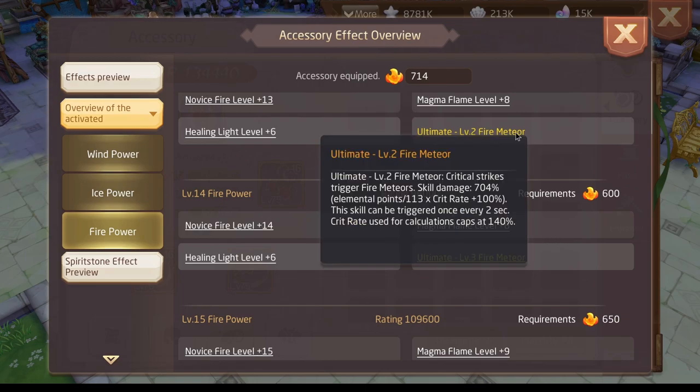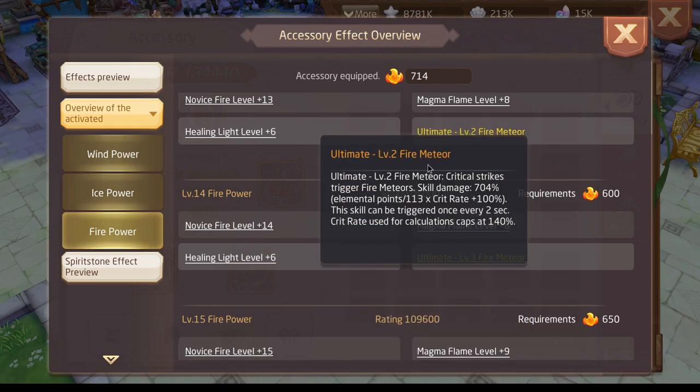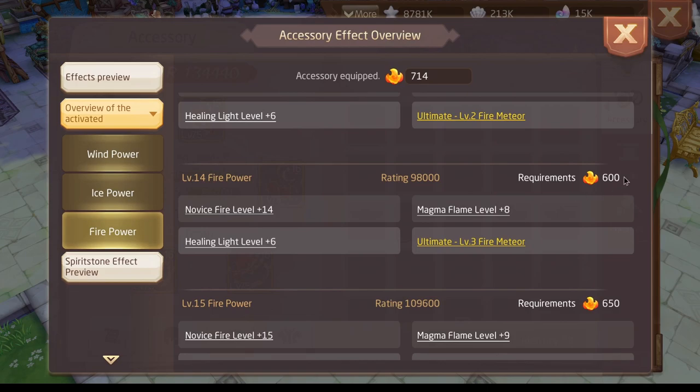The damage calculation from level 2 Meteor to level 3 Meteor changes in a way that it ignores the defense of enemies — we can see it ignores enemy defense by 31%. This increases with crit rate, so if your crit rate is higher, your ignore defense on the skill will be higher. So it's a must-have to reach fire 14 at least.